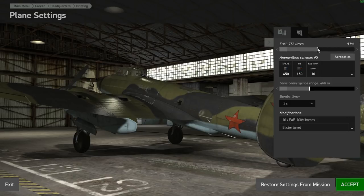We're not going to need all this fuel, so 55 percent should be more than enough — lighten the load a little, makes it a bit more nimble. I'll leave gun convergence at 400. We've got 10 FAB-100M bombs and the blister turret. That should be fine.